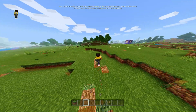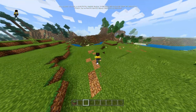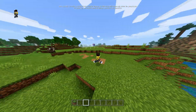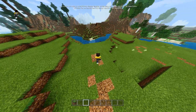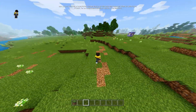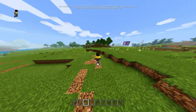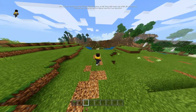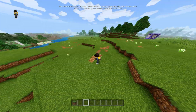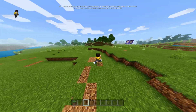It works with podzol and mycelium too. But it does not work with sand. I could make it so when you walk on sand it turns into sandstone, but that's not ideal because you can turn sandstone back into sand — so that's just infinite sand when you're walking, and that's not allowed. But here you have coarse dirt — infinite coarse dirt, actually.